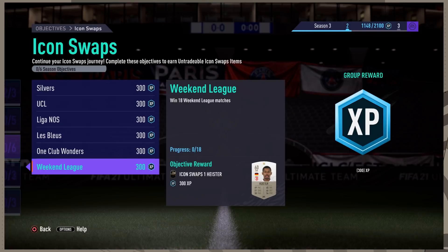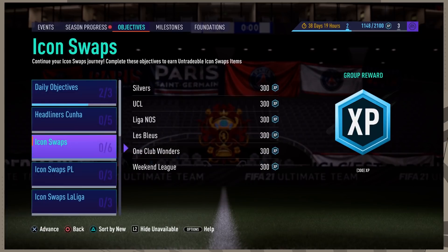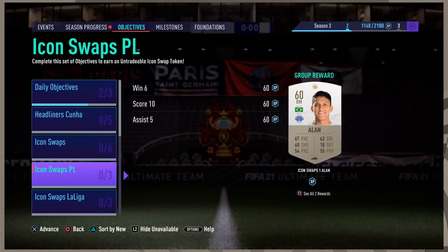The last objective in the squad battles section is simply to win 18 weekend league matches. If you're struggling with this, just take it week by week, sign up for each weekend league, and try your best. You have a good four to five weeks still left on this, so you'll be able to get it eventually even if you take it really slowly.